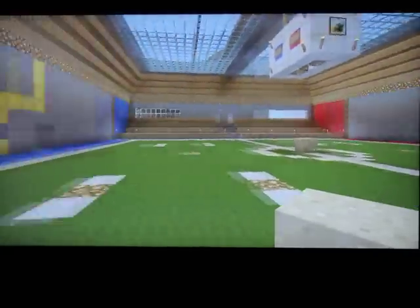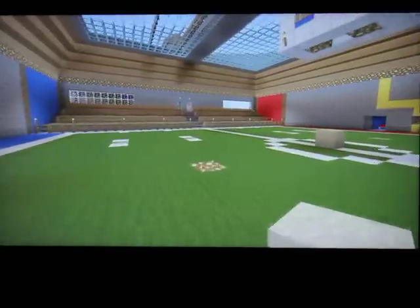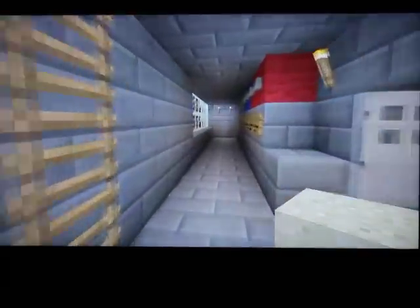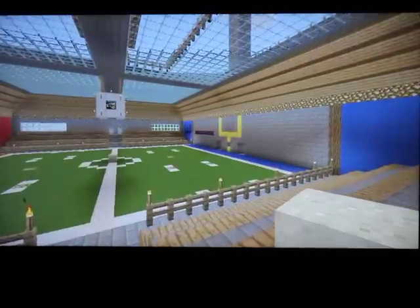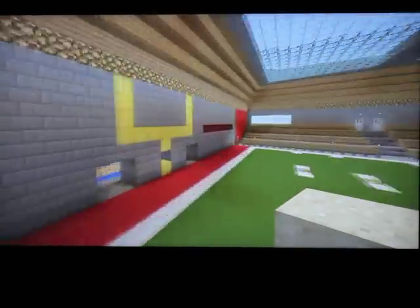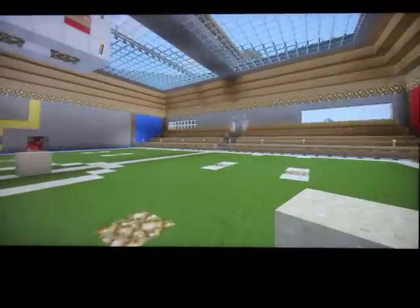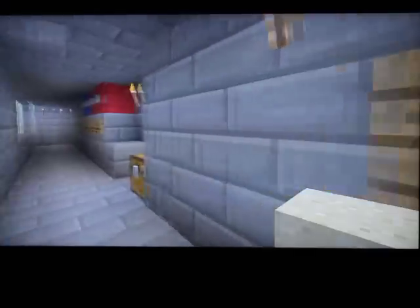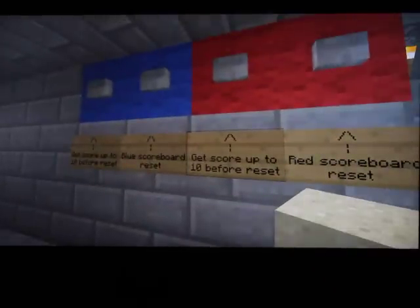I'm going to show you the even other incredible redstone part with this too, from the host control room. Let's say they scored a couple points on that side, like that side won, and this side scored a couple points. I'll put two in there — two points. Up here at the host room, you'll see the reset buttons, so you can play more than one game when someone wins. That's a nice feature.